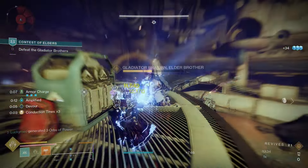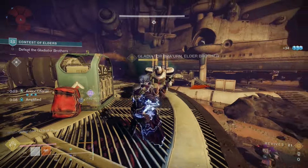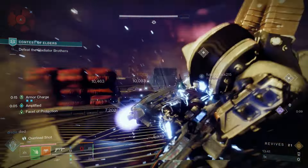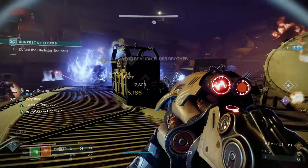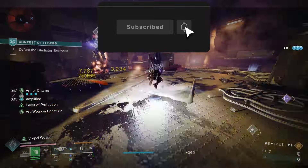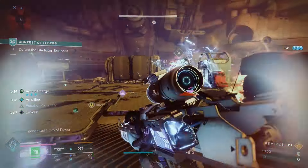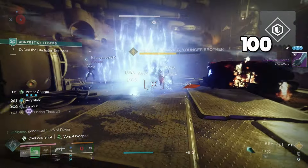With the second aspect, I'm taking Feed the Void. Since we already get 500% grenade recharge rate, the grenade energy you get back from Devour is nice but not needed. I'm mainly taking this so that we can fully heal ourselves on any kill once we activate Devour. You could swap this out for Bleak Watcher if you want — that way you can mass generate stasis turrets, but it doesn't have as much survivability.